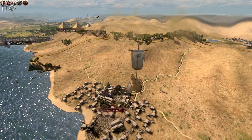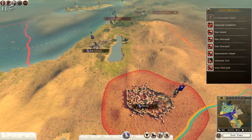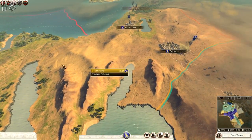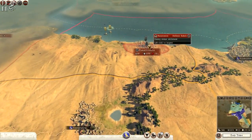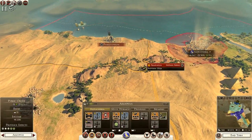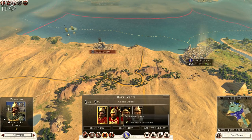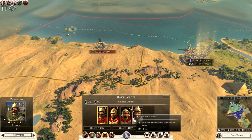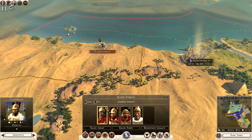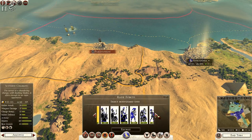Bugger bugger bugger — an honourable death. So let's go straight over there; these rebels need to be dealt with quickly. Alexandria is the nearest settlement so we're going to raise another army there.